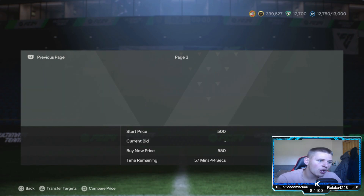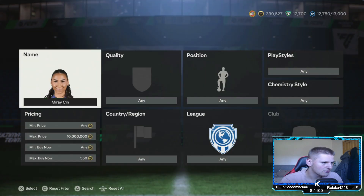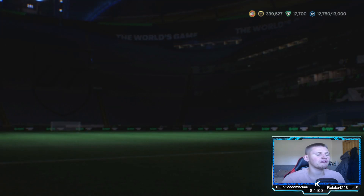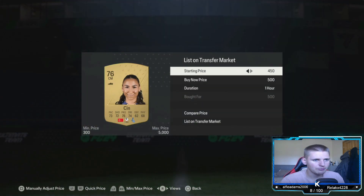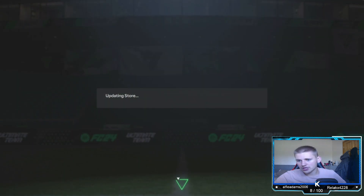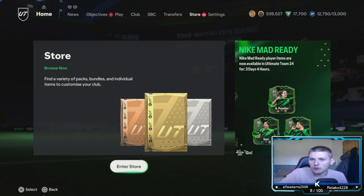We've made coins — this whole page is sold and they're probably going for about 600 now. I might list them for 600 to 650. That's basically what you're trying to do: pick them up cheap and sell them for a bit more as soon as they're in the SBC solution. When there's literally thousands of people trying to do these SBCs, cards can go from 400 coins to thousands easily. The quicker you are the better — and the more you do it, the more you'll find players that go up a lot.